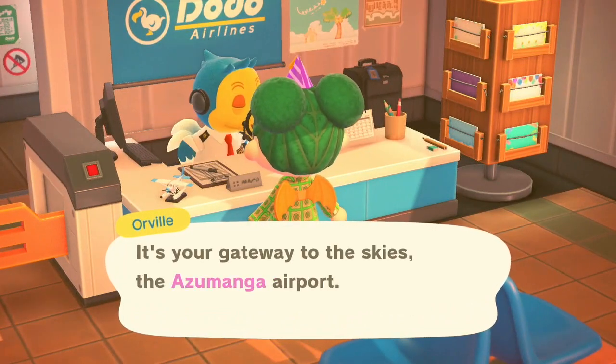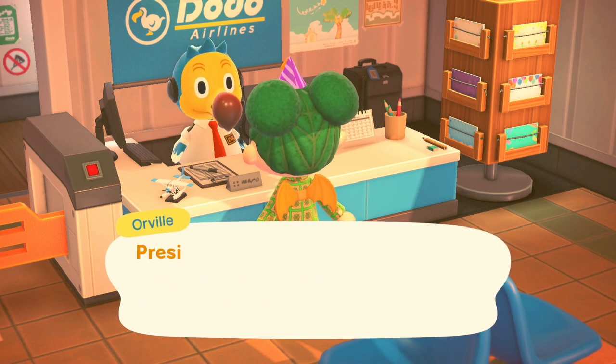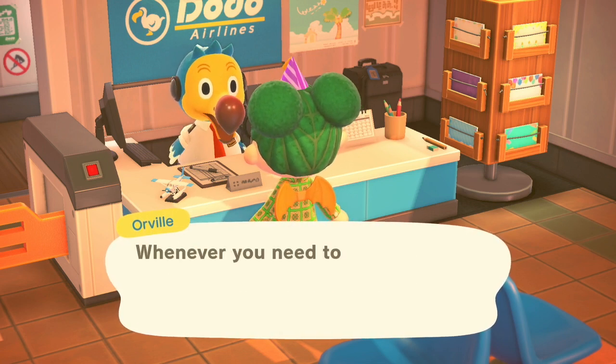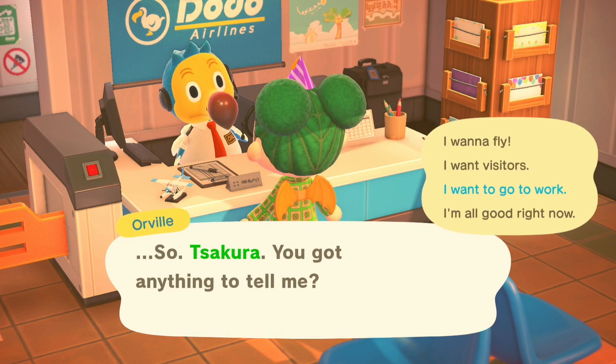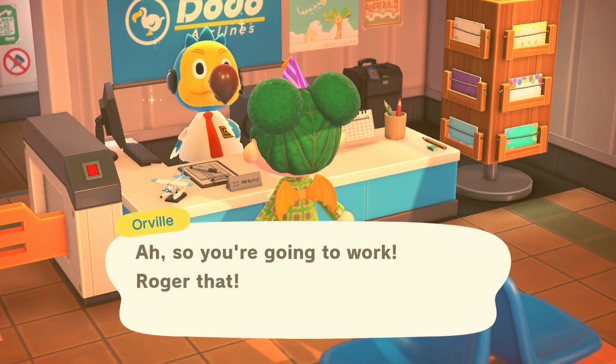So, once you get the add-on, you're immediately called over to the airport. You get to meet your new boss. Tom's all like, oh, you're amazing, this is why blah blah blah. And then you're told, hey, all you gotta do is just say, oh, I need to go to work. So that's how I basically started off.